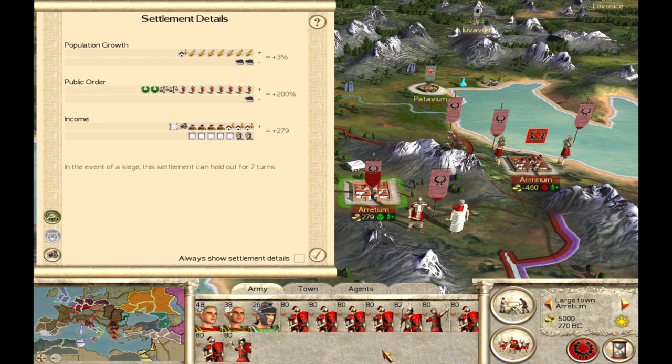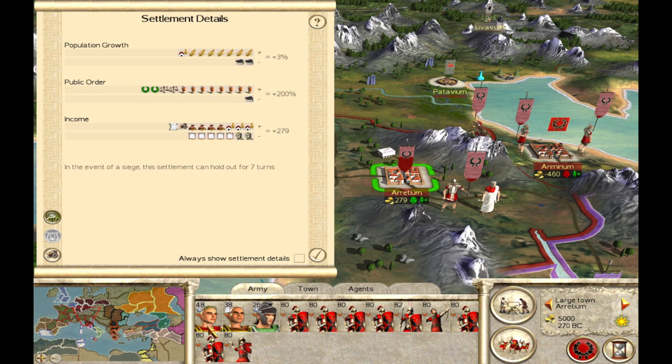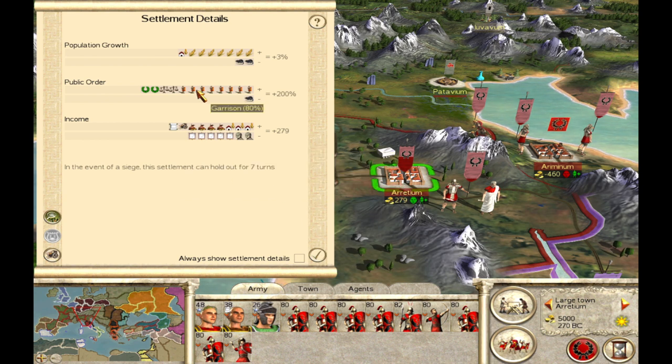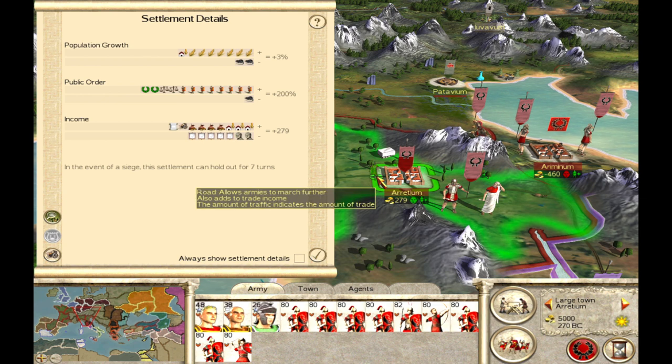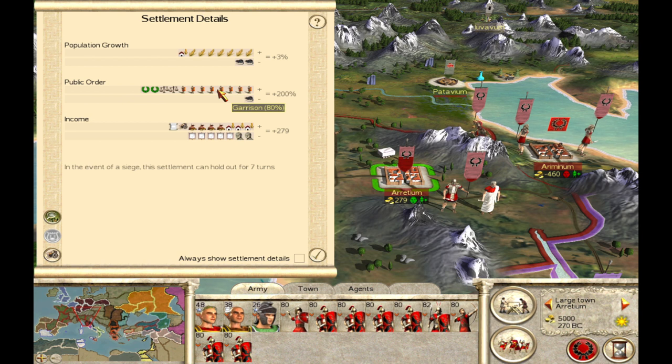To cover the basics of a garrison quickly: a garrison is any troops positioned inside a city. All of these troops are currently positioned inside the Julii city of Eretium, and you see we have a garrison bonus to public order of 80%. A garrison public order bonus can range anywhere from 0% if all units are outside the city, to 80% if you have a certain amount of units inside — which we will be covering later in the video, including how many units you need to get the full 80% for different levels of population.